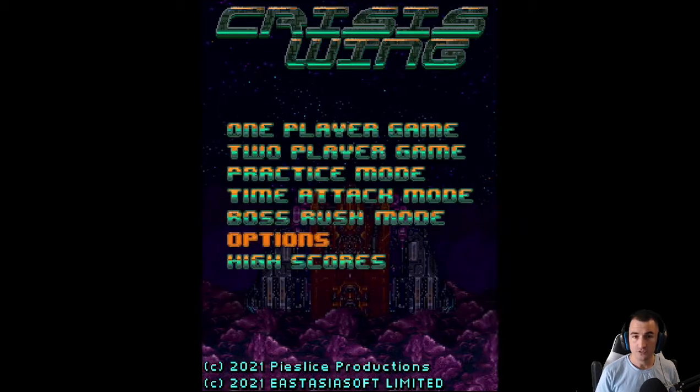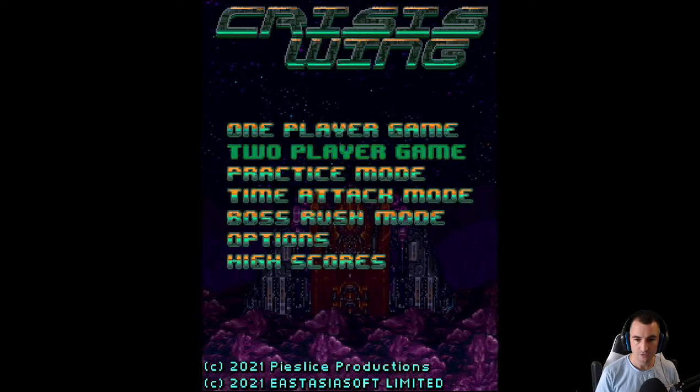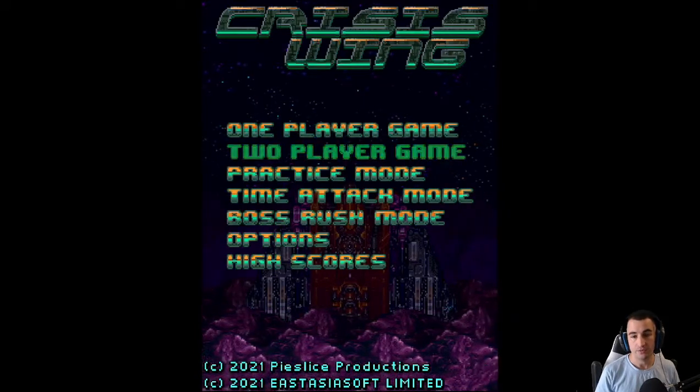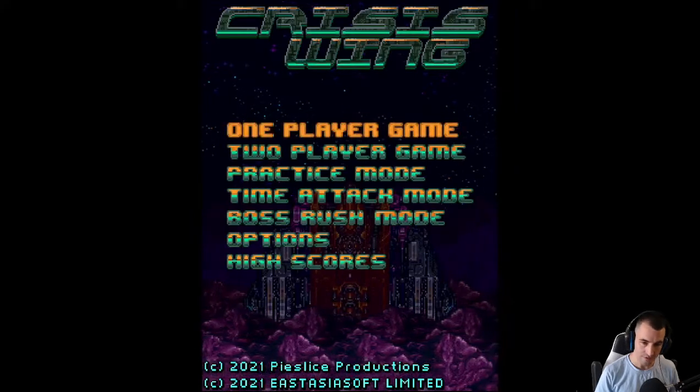I checked the options. It seems there's a Tate mode available. There's boss rush, time attack, practice, two-player game, and one-player. In addition to having a two-player game, there's an option to turn off pooling lives for both players, which is kind of cool.